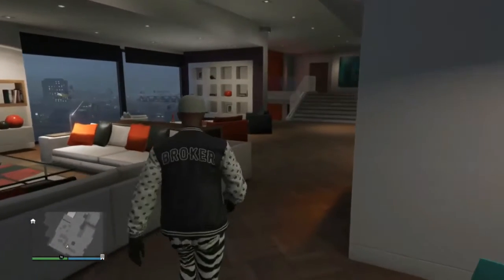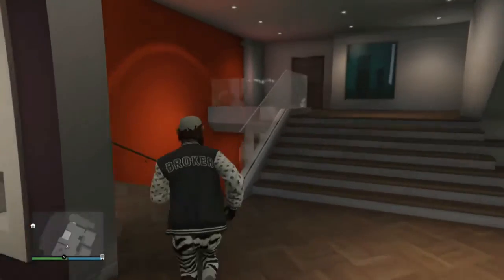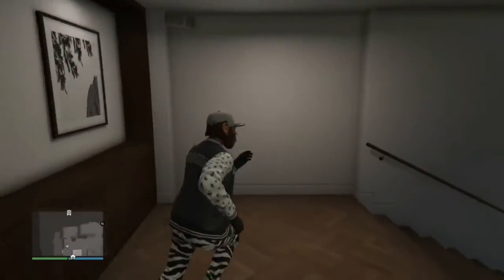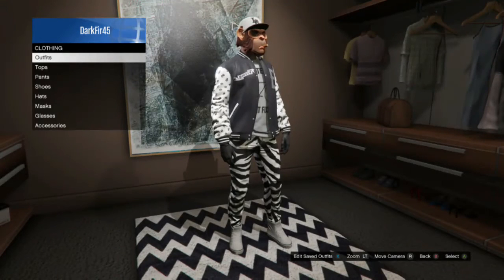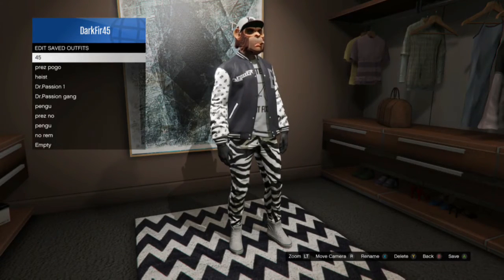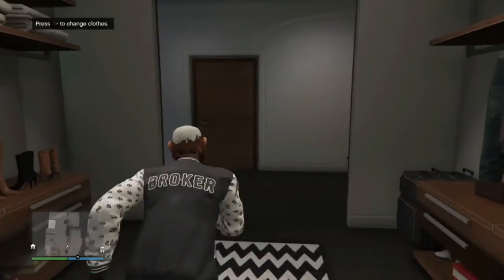Then you just want to walk away from that, and after you see it's appeared on, you're not done yet. You want to go back to your closet and save this as an outfit, so your hat doesn't glitch off your mask and it just stays on permanently.